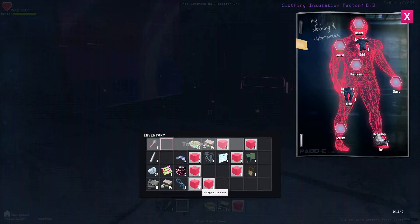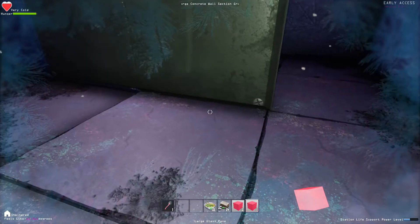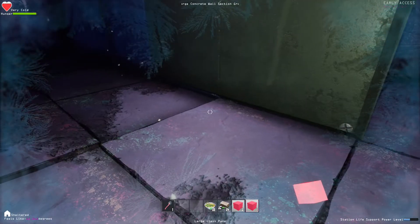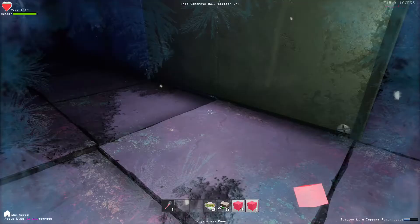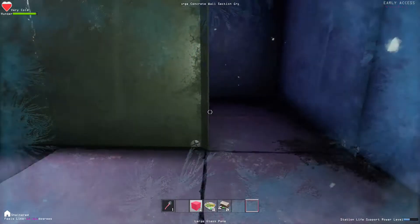I don't even know what the encrypted data pads are — can I put those down? No, I don't know what that does. Let's keep them — maybe they unlock new recipes or something. So there's the metal thing here — I can see how that could be handy.